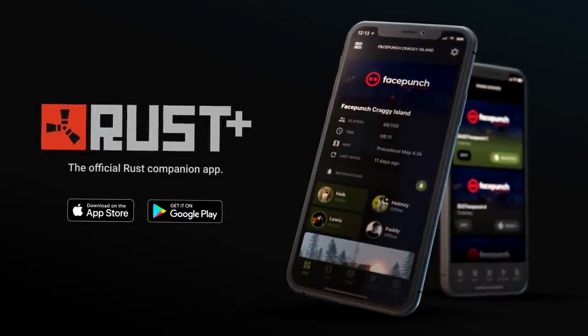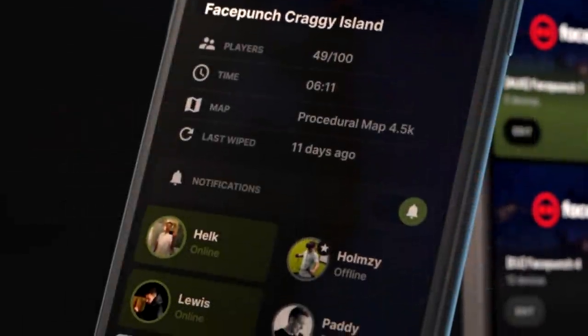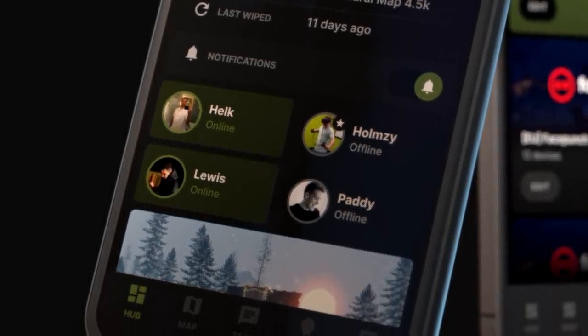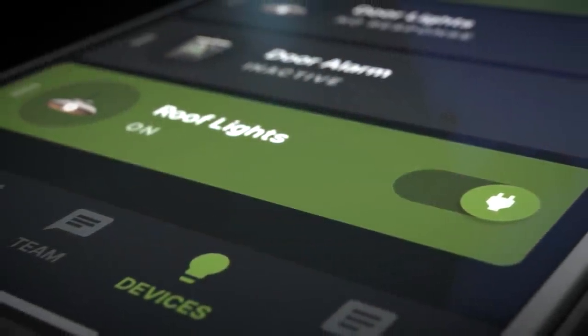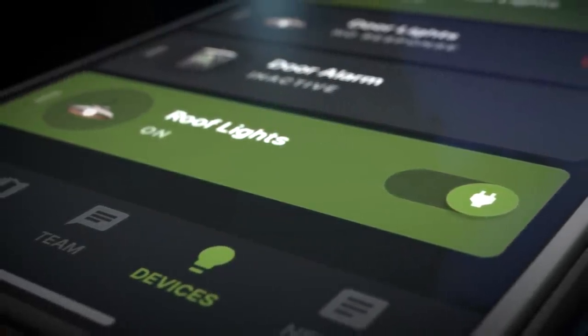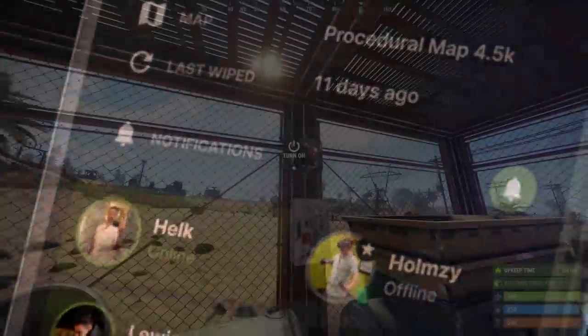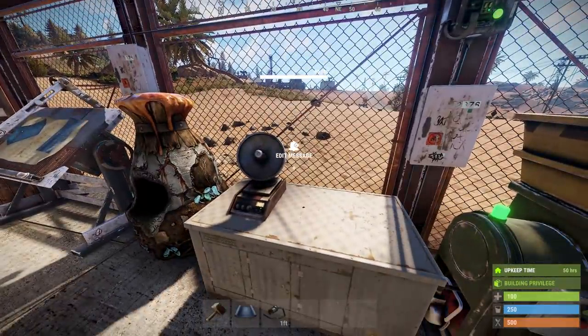As you can see from these images, it'll be available on iOS and Android and will give you a wedge of information including server info, team info including being able to communicate with them presumably, a map tab, and in devices you'll be able to control all your smart switch linked gizmos. One of the main things of course is getting notifications any time one of your smart alarms is triggered, which has a unique and rather annoying sound.